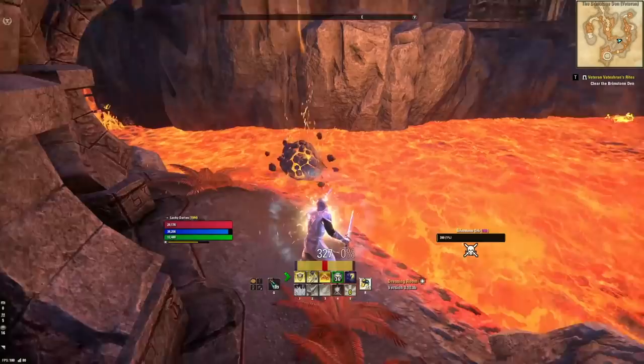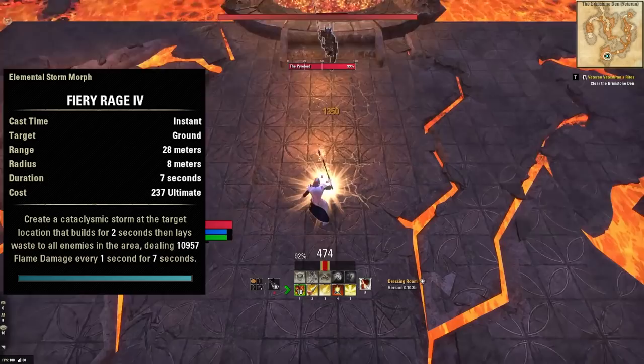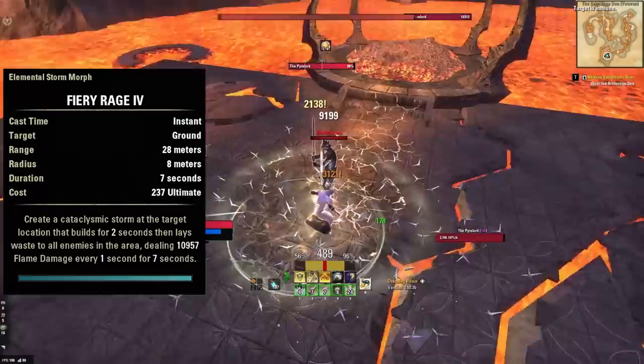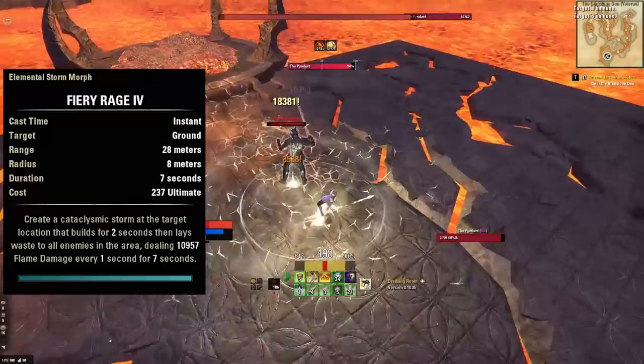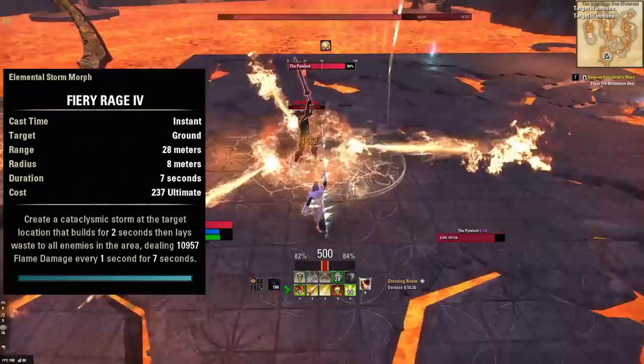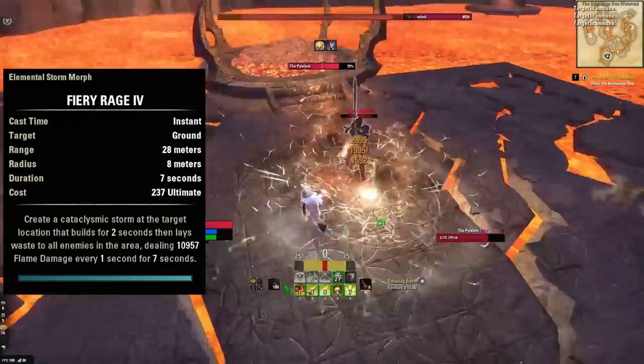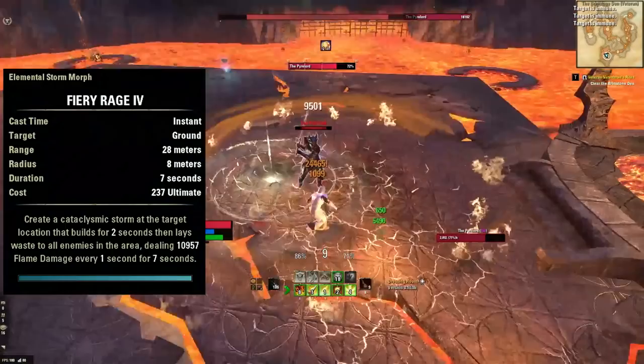Finally, Fiery Rage — the back bar ultimate. This ability hits so hard. There are few things more satisfying than dropping Fiery Rage on a large pack of enemies or a boss in Elder Scrolls Online. It's quite expensive at 237 ultimate, but one of the great things about it is that it's also buffed by our Deadly set, which increases the damage of damage-over-time abilities. So its damage is catapulted into obscene levels by the Deadly set, making Fiery Rage even more fun to use on this character than it normally is.